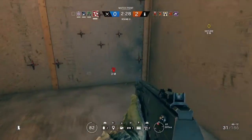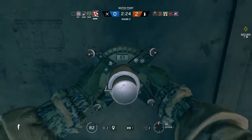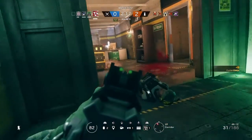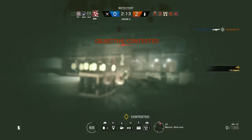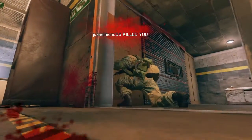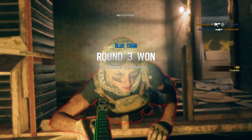Hostile contact, master bedroom. Placing cluster charge. Resume securing the container once the threat is neutralized. Secure the container. Op-4 last op standing. Stop securing the container. Resume securing the container once the threat is neutralized. Op-4 eliminated. Friendly mission is successful.